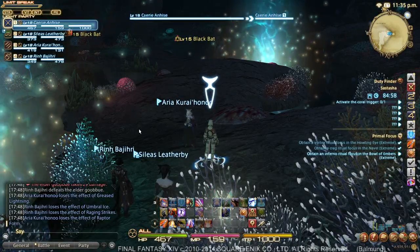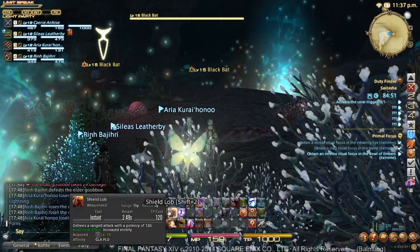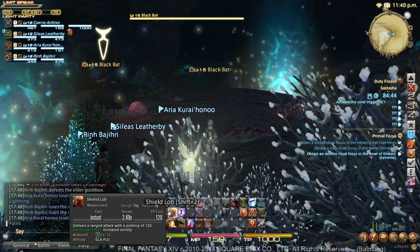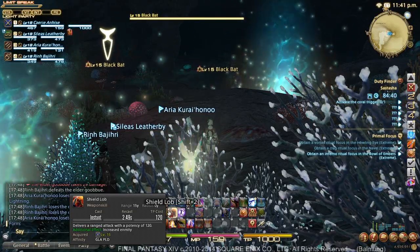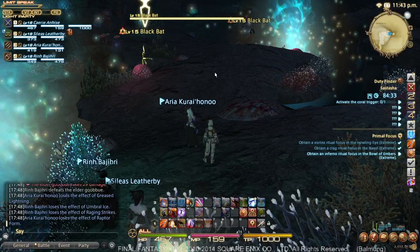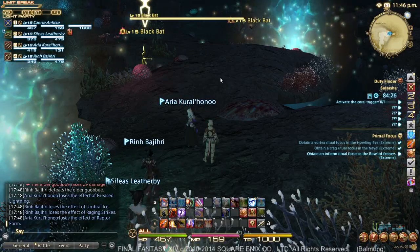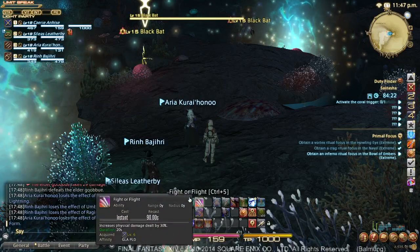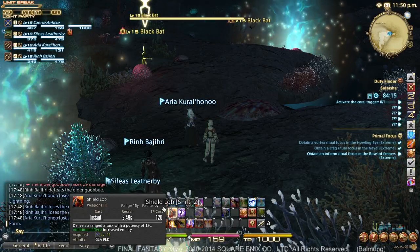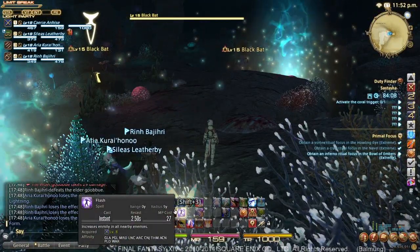We'll go ahead and pull our first two bats. If you haven't before doing Sastasha, I recommend picking up Shield Lob. Shield Lob is an ability that allows you to pull enemies from range, and it generates a lot more aggro than just walking up to somebody initially. It's really easy to lose aggro if you face pull — that means you walked up, got within range of them, they saw you and pulled onto you. A face pull only gives you an aggro of like one or two, which means the first time anybody does anything else, they're going to pull all the mobs off of you, unless you hit them with Flash or some other move. Shield Lob allows you to pull at least one enemy with an additional threat lead, and then once they're grouped around me, I'll use Flash. That's the standard tactic for pulling.